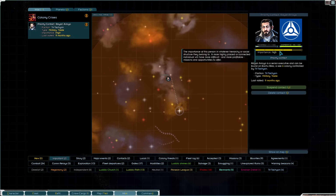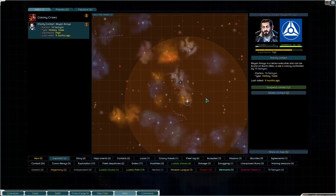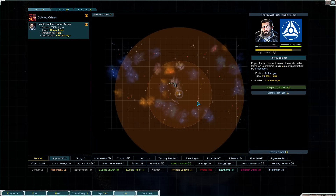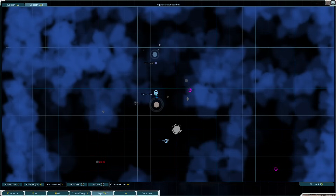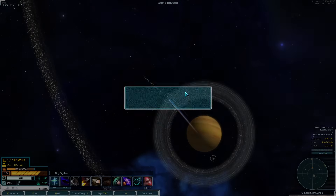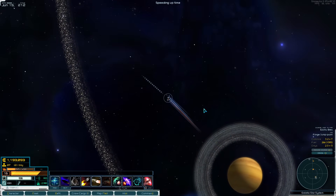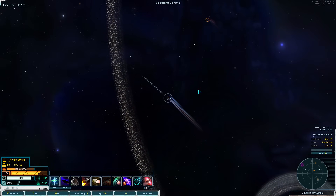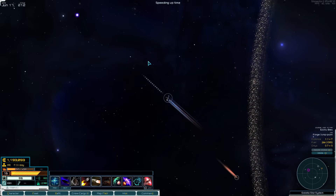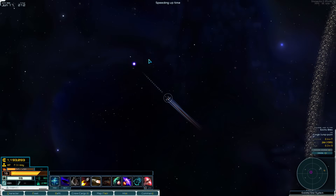I'm pretty sure importance high is high enough that he can actually give out that bounty — the unique one, the once-per-save-file special super alabaster. I'm not going to do the bounty right now, even if I could. I don't think the fleet is ready for that. But it does take a while to grind up reputation, so we're going to get that started right away.